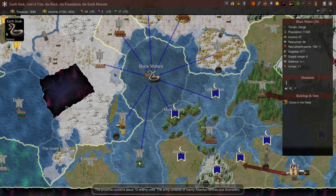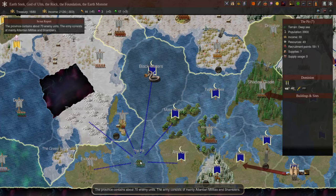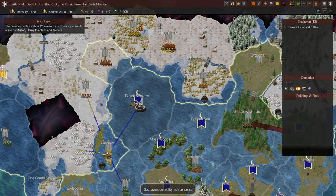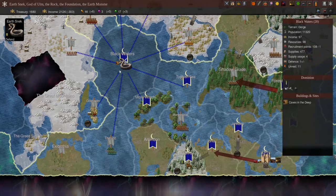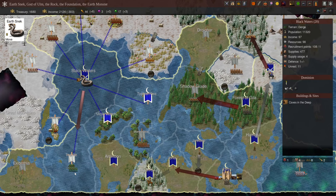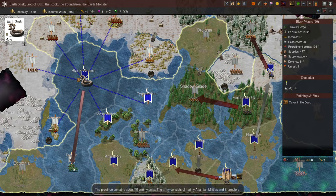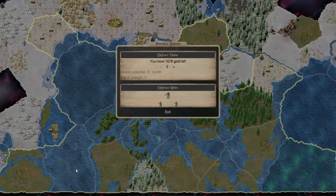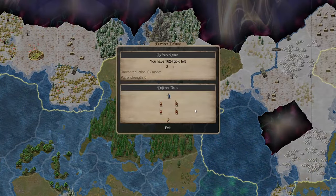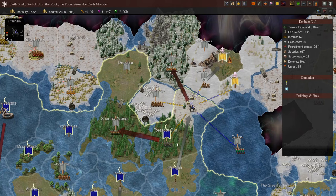As for Earthsneak himself, I really don't want to go into the pit — that's an awful lot of independent troops. We could take him into Enbon but again that's a lot of troops too. There's also enemy Dominion in God Havens — there must be another Pretender there somewhere. Always make sure you right-click and check these things before sending your god somewhere, otherwise he could end up in trouble. I think we'll just send Earthsneak into the pit anyway — at least we'll get something rather than waste a turn. We'll set province defense to 10 in Blackwaters and Koneberg — 142 income, that's pretty nice.